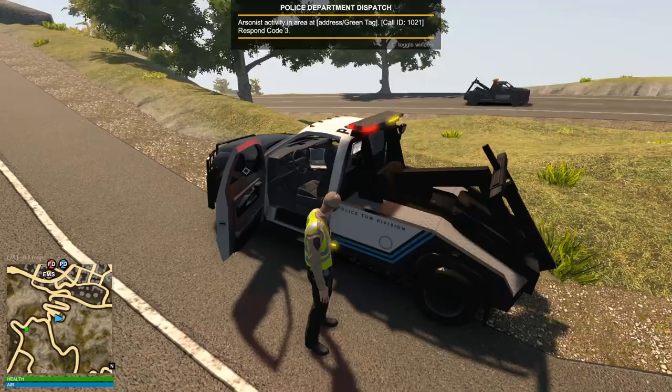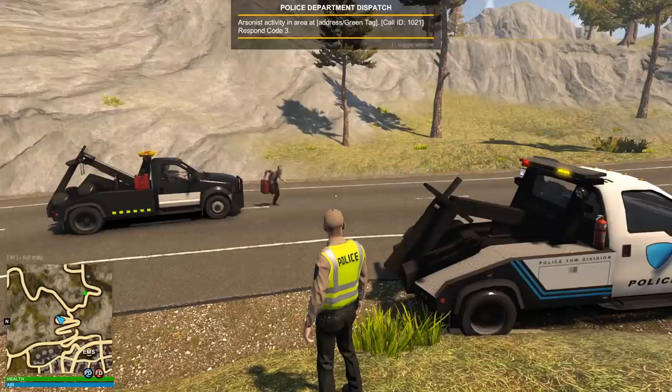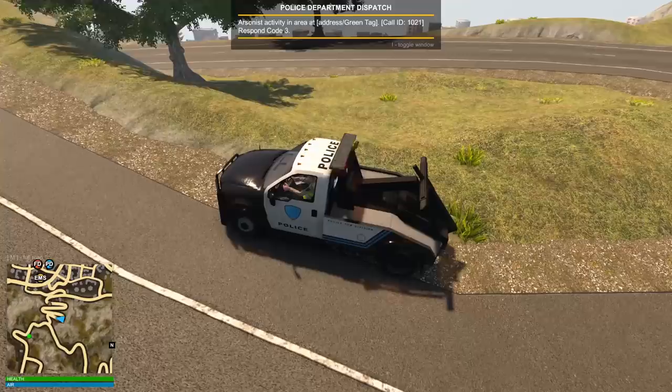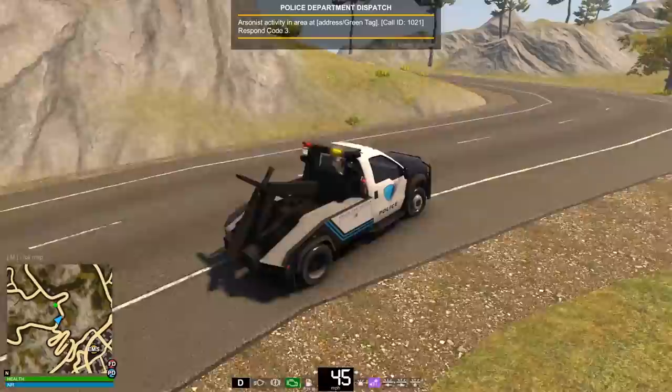We need a jerry can as a new item in the game so we can carry a little extra gas - or even as a cop, if somebody runs out on the side of the road you could help them. Another tow truck here - please don't push this one off the cliff. Just fill it up right there on the side. There we go, that's how it's supposed to work. That might get us to the call - I just hope the suspect doesn't run in a vehicle.